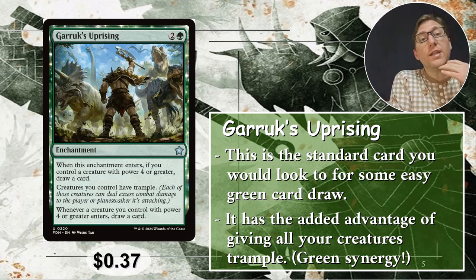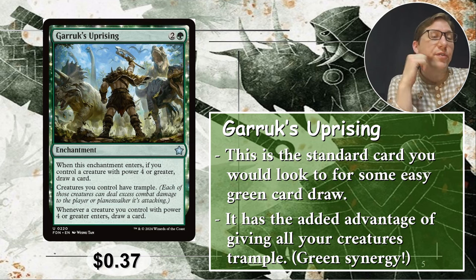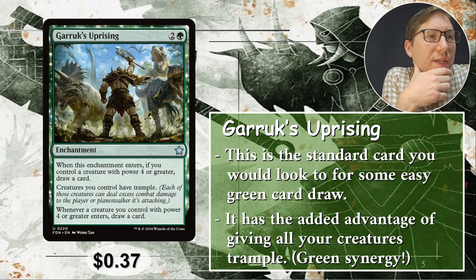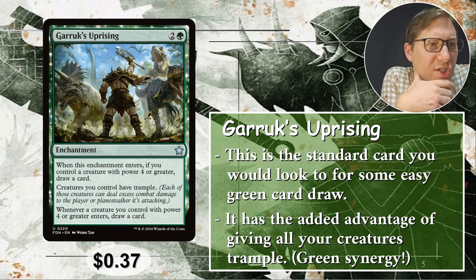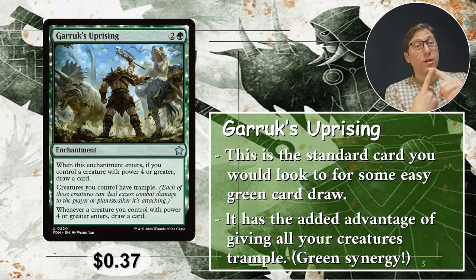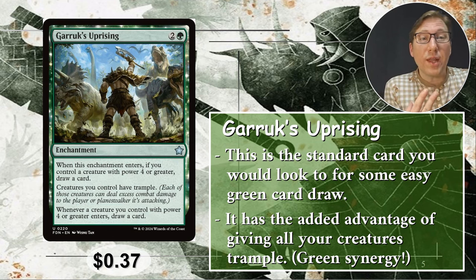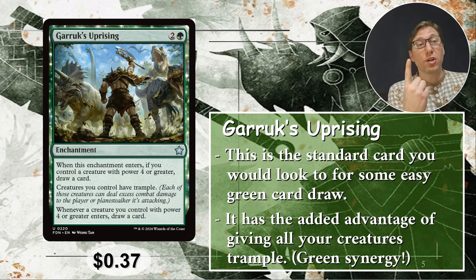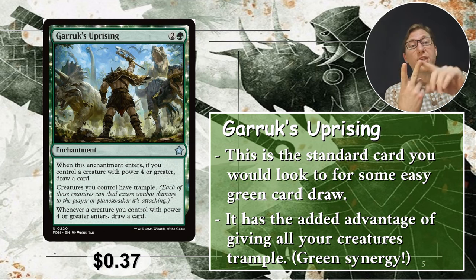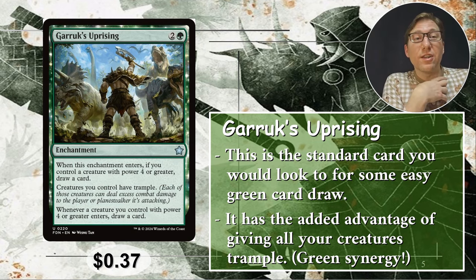Garruk's Uprising — this is like the first card you probably think of if you want green card draw that does a bunch of other cool stuff. It's very affordable as well, though not technically part of my list. It's two and a green. When this enchantment enters the battlefield, if you control a creature with power four or greater, draw a card. Creatures you control have trample — everything has trample. Whenever a creature you control with power four or greater enters, draw a card. So it'll probably draw a card when you cast it, and then every time you cast another creature with power four or greater, you draw another card on top of everything having trample. It's hard to beat, and it's been printed a lot — that's why it's only 37 cents.